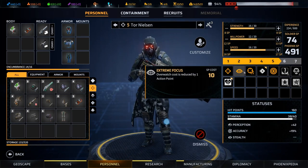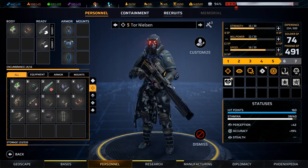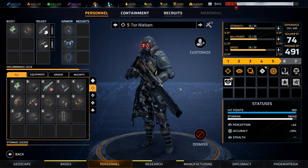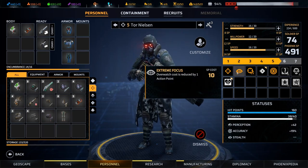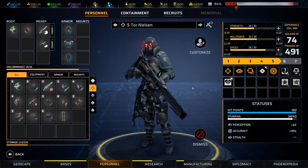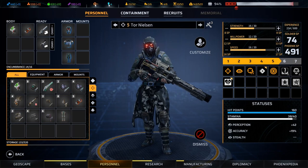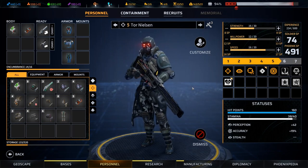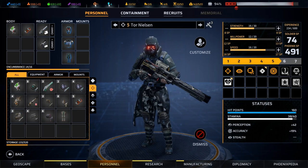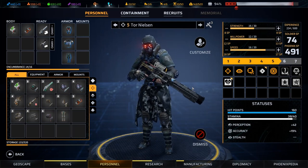Sniper's perks start with Extreme Focus. Overwatch cost is reduced by one action point, and this is important in two senses. The sniper rifle takes three action points to fire, which means snipers are not that mobile ordinarily — except the perks mitigate that almost completely. Extreme Focus allows you to move two squares and then overwatch, as opposed to two squares and shoot, which is what a standard class can do. It essentially means you can overwatch for the same price as an assault can. Since if you set your overwatches up correctly they can often be the same or better than shots, Extreme Focus allows you to take, if you're patient, some sniper rifle shots on your opponent's turn and still remain moderately mobile.